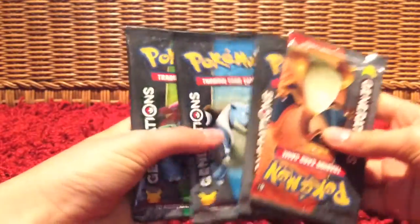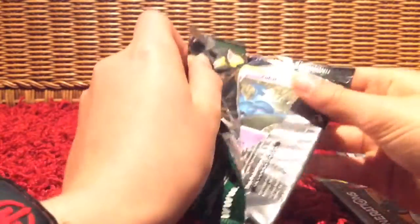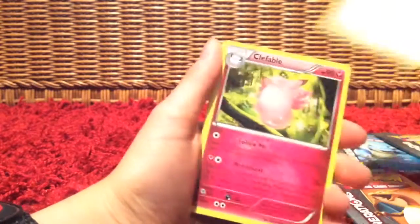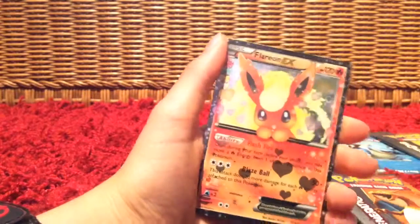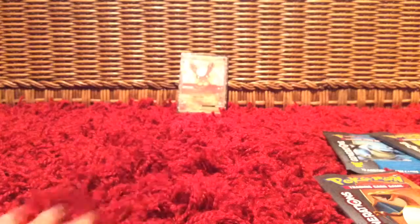We've got four booster packs, and I'm going to open Blastoise last because he's the main man. The first pack is Venusaur. Okay, two from the back — we have Fletchling, Clefable, Zubat, Magmar, Diglett, Fighting Energy, Mr. Mime, Flareon EX — wow, that's a good pull — and Pinsir. So we already got one EX!